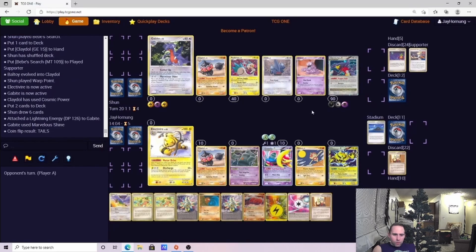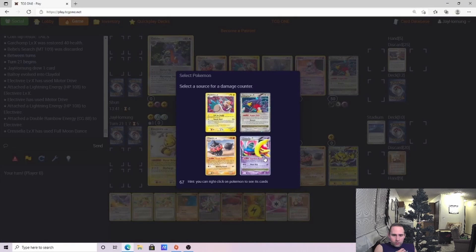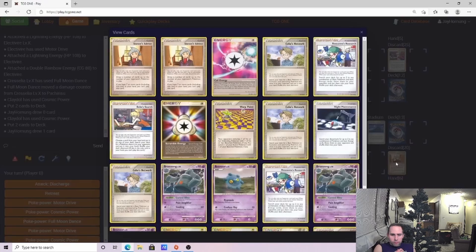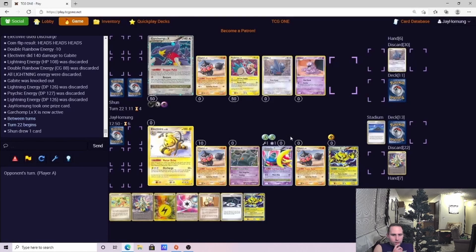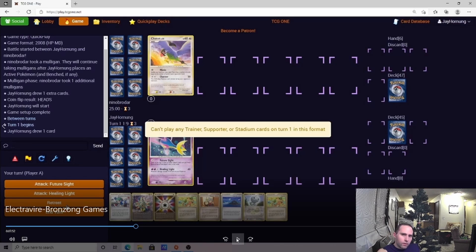We might have checked the discard pile there too, kind of knowing what he had. He did get the Miraculous Shine. So we're just looking for that free prize on the Pachirisu. We get lucky — we do get it. We needed two out of three heads, we ended up hitting it, so a little under 50% on hitting that. And then if he doesn't have Dustnoir, we had it on the Full Moon Dance onto the Pachirisu and then the Pain Amplifier to knock out the Pachirisu to take the last prize.